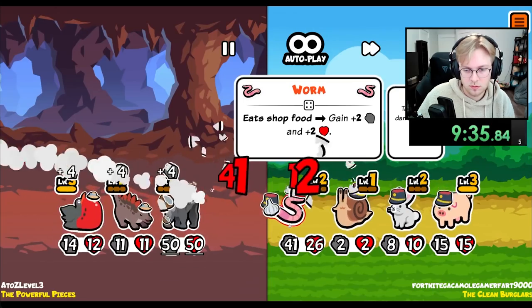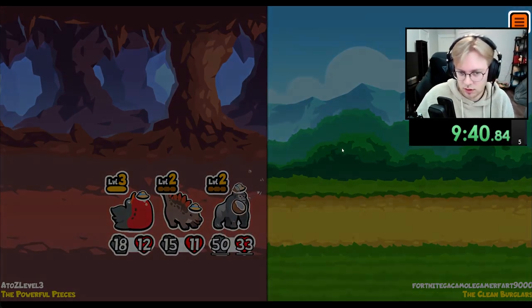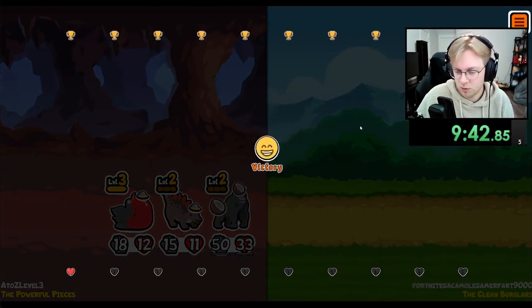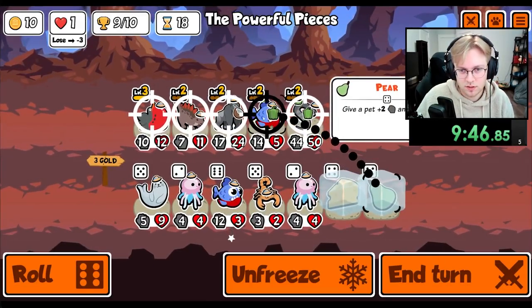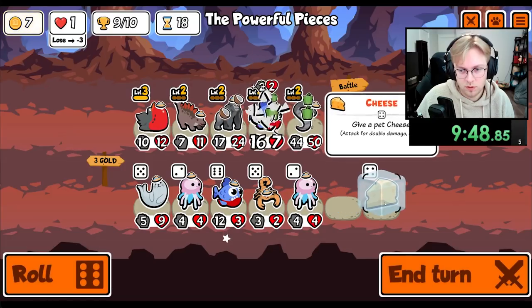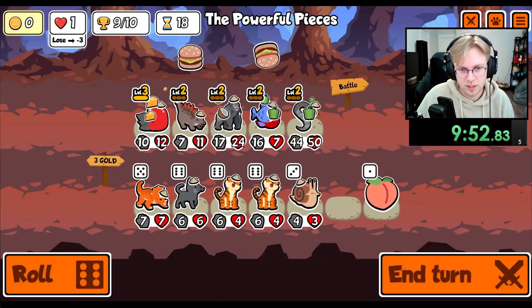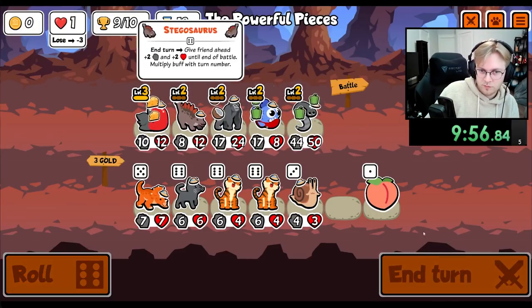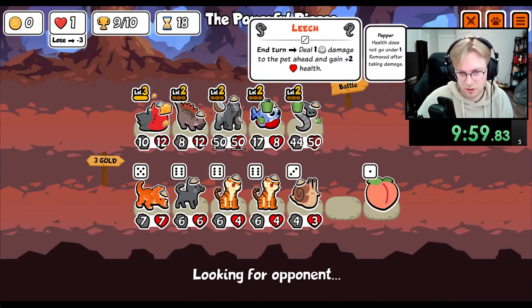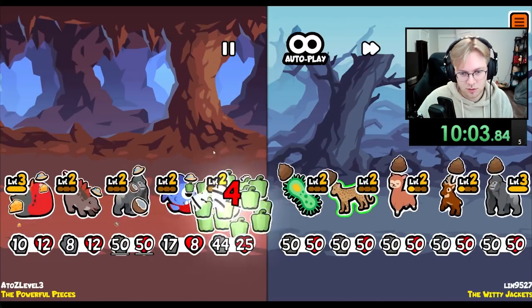We're good. We get the nuts back. We break it. We get the nuts back again. We're on nine. This is kind of scary. We'll give you the Cheese. We'll just buy a Salad. I think we got a shot here. Because you're maxed out, you're going to kill someone probably. The Piranha's going to give some attack.